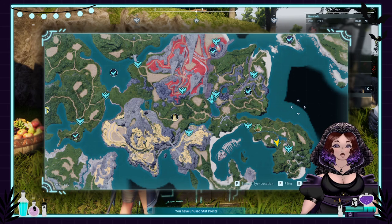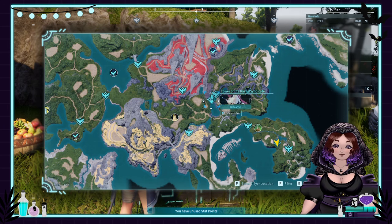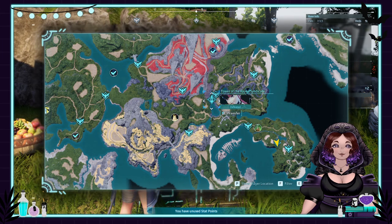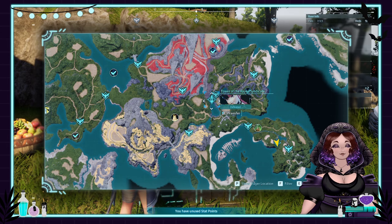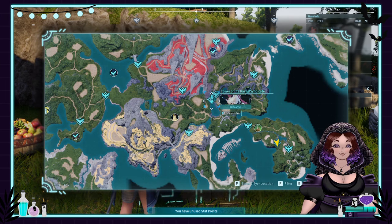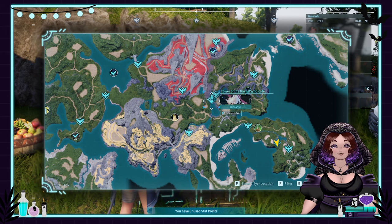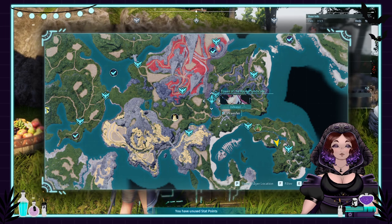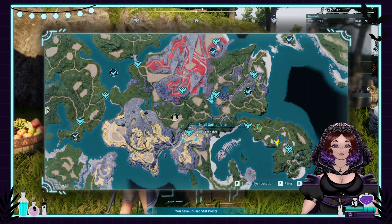Whenever you go into your first boss battle in this game, you're gonna go to the Tower of the Rain Syndicate. It is level 23 and it does take some building up to get ready for it. However, you are not able to catch Grizzbolt in the boss fight — you have to kill him. We figured out a way to cheese it so that you can actually catch Grizzbolt. What you need to do is go to a small settlement first.